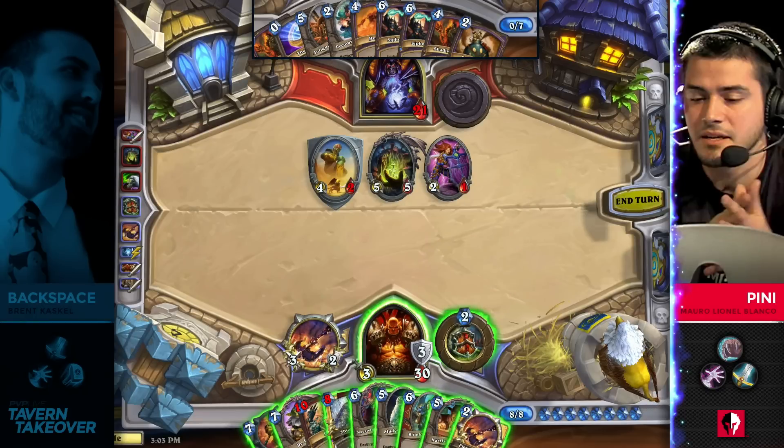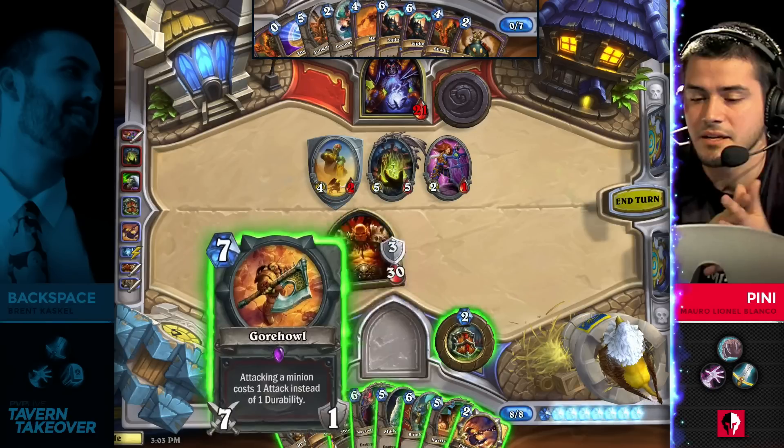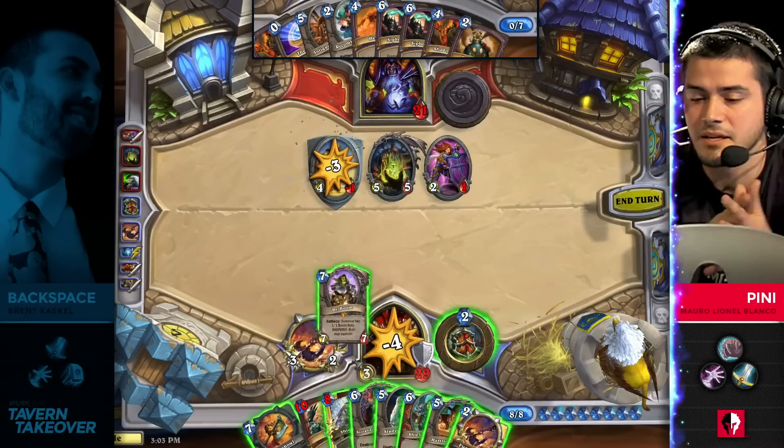Just so many good plays — this is what makes it so powerful. And the fact that he drew five cards from two Acolytes. This hand would be four or five cards had these Acolytes not gotten so many card draws out of it.